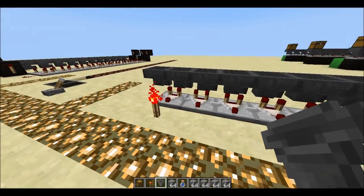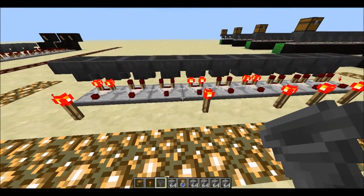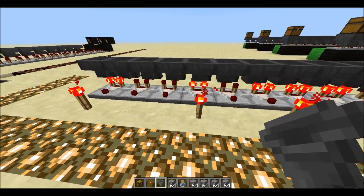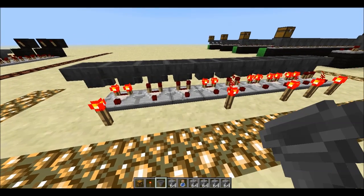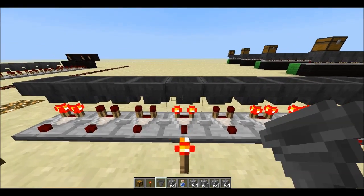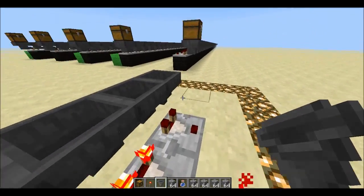All right, so saved and reloaded. Let's throw some items in there again. You'll notice we have exactly the same setup as we had before. So that is good in that at least it's consistent — when you load and unload the chunk, the same hoppers will be working and the same ones will be broken, so that's something we can work with.